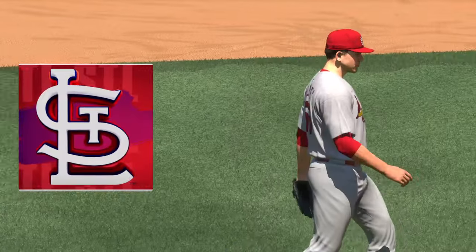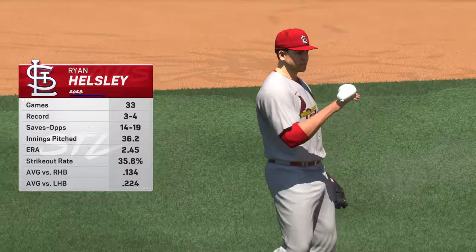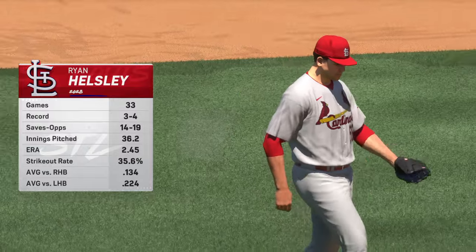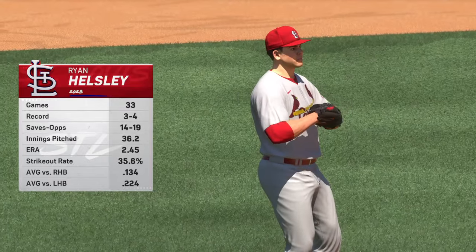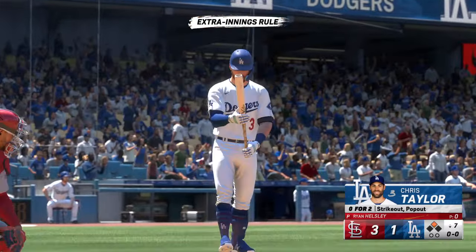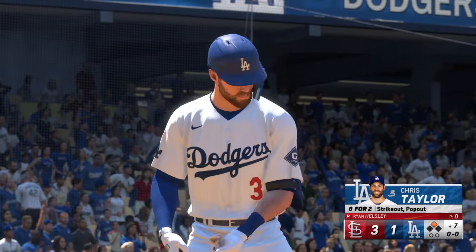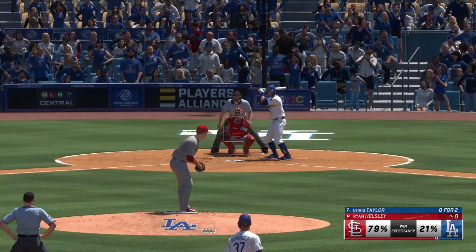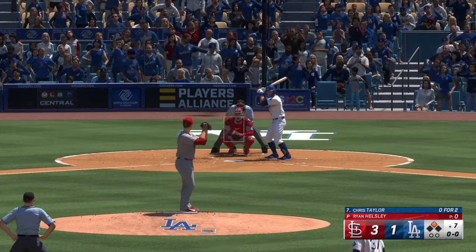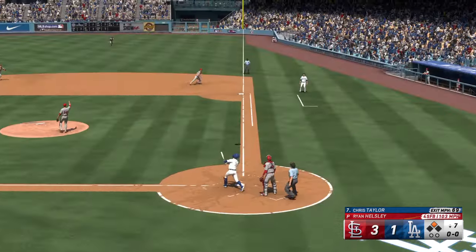Welcome back — and here comes the closer Ryan Helsley. I think closer has to be one of the toughest jobs in baseball; we see a pretty high turnover rate because of it. Every outing seems to be high pressure — this one included. We'll see if he can wrap it up. Chris Taylor steps to the plate for the Dodgers — and he deals, this one popped up.